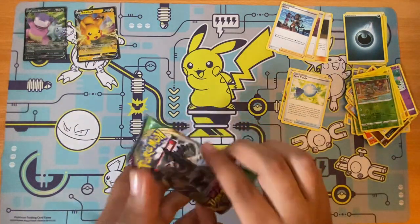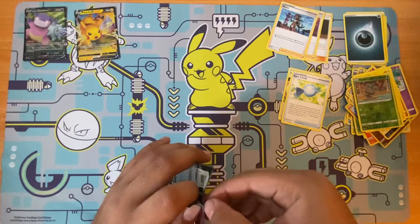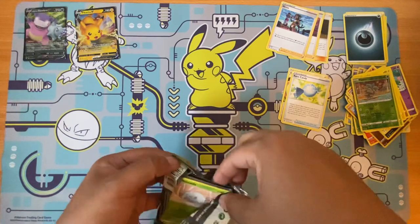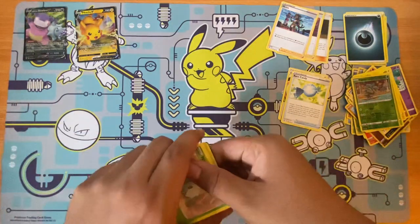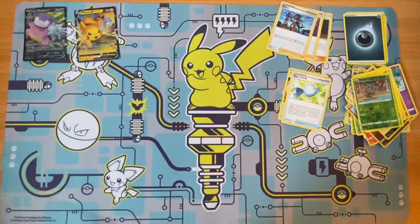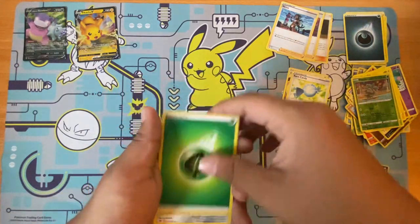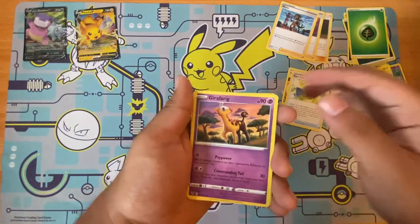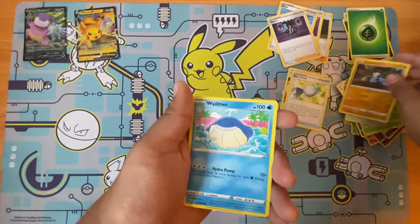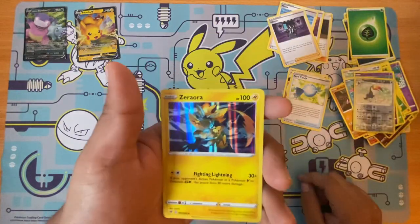Why has every pack had a Pikachu? We got another Pikachu here. That was weird — we should get a Pikachu because every pack has a Pikachu. There's the code. Grass energy, Metang, there's a Jober, Wilmer. Reverse. And we get a Zamazenta Holo Rare.